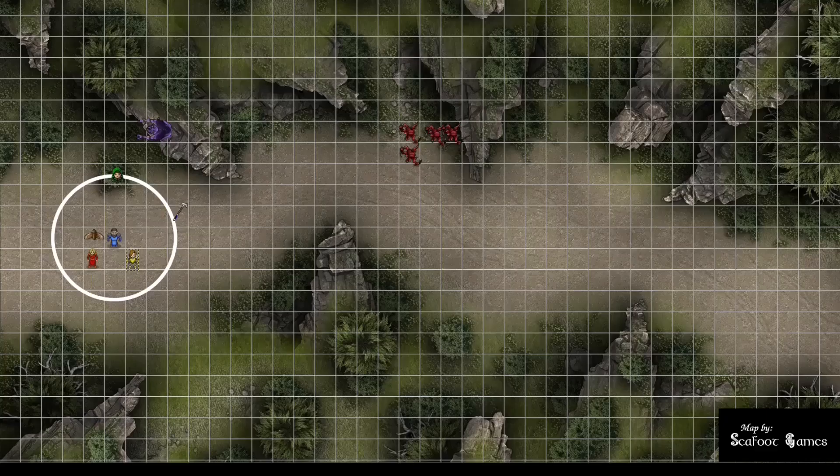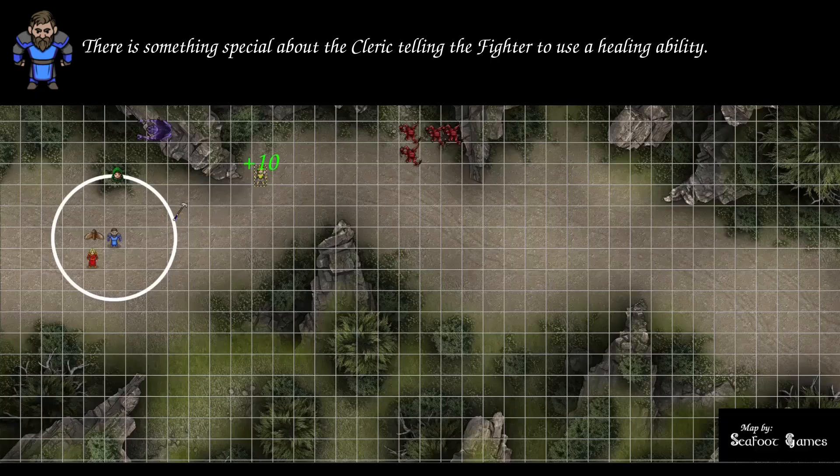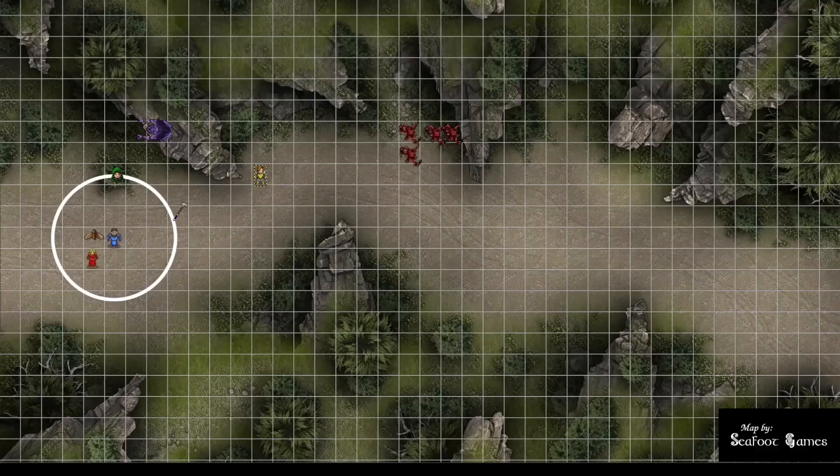Final monster actions — the remaining Ettercap fails to recharge and can't reach the party due to positioning. One kobold moves forward to provide pack tactics for the others and dodges, granting the kobolds advantage to cancel sunlight disadvantage. First kobold gets 14 to hit, miss. Second gets 18 to hit — 3 bludgeoning damage. Third gets 14 to hit, miss.